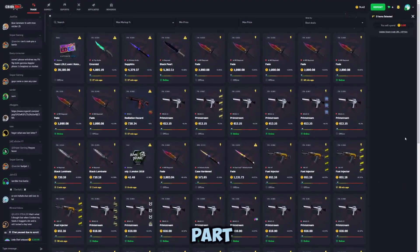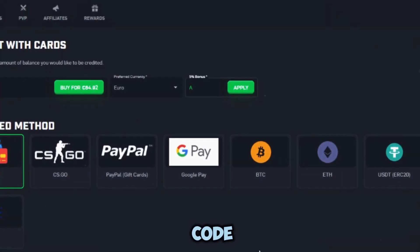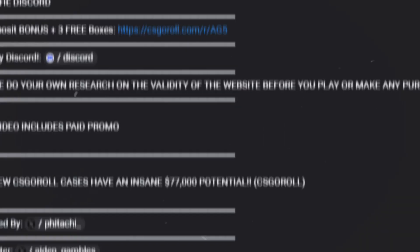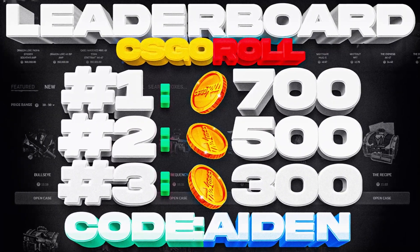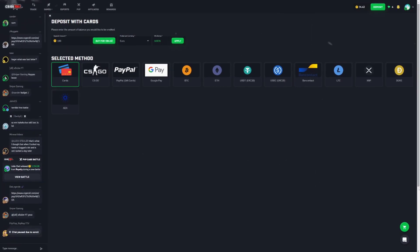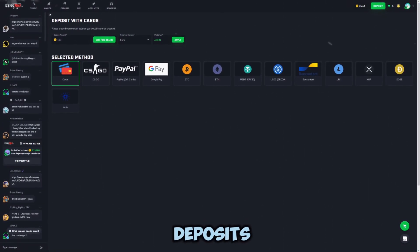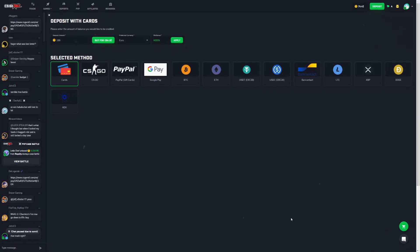Before we get into it - if you want to try the site, head to deposit in the upper right and throw the code 'Aiden' in there for a five percent bonus on all deposits and three free cases if you're new. Also, in my Discord linked below, I'm running a leaderboard for 1500 coins - get in there before it's too late. It's essentially cash back on your deposits regardless of how they go.